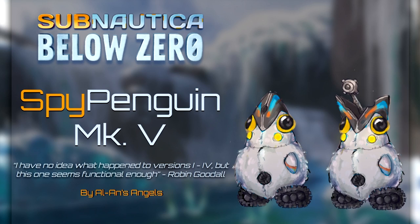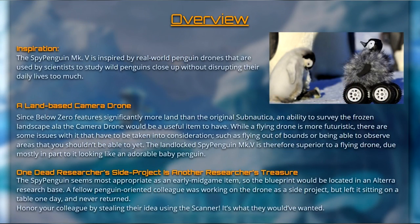Of course they did do that. It has some descriptions: the Spy Penguin Mk5 is inspired by real-world penguin drones used by scientists to study wild penguins close up without disrupting their daily lives too much. Since Below Zero features significantly more land than the original Subnautica, an ability to survey the frozen landscape — the camera drone would be a useful item to have. While a flying drone is more futuristic, there are issues with flying out of bounds or observing areas you shouldn't be able to yet. The landlocked Spy Penguin is therefore superior, due mostly to looking like an adorable baby penguin. The blueprint would be located in an Alterra research base — a colleague was working on the drone as a side project but left it on a table and never returned. Honor your colleague by stealing their idea using the scanner — it's what they would have wanted.